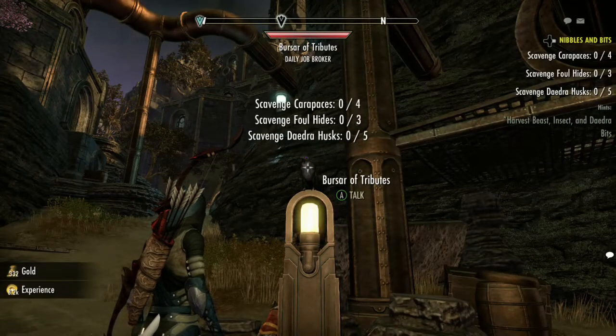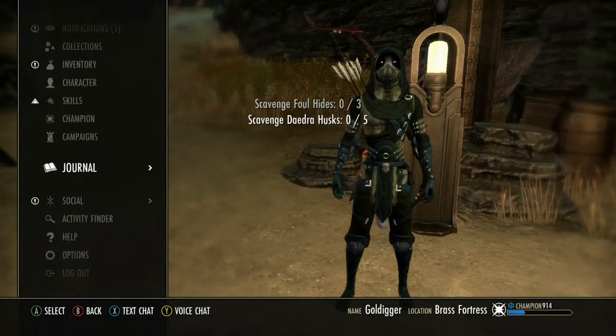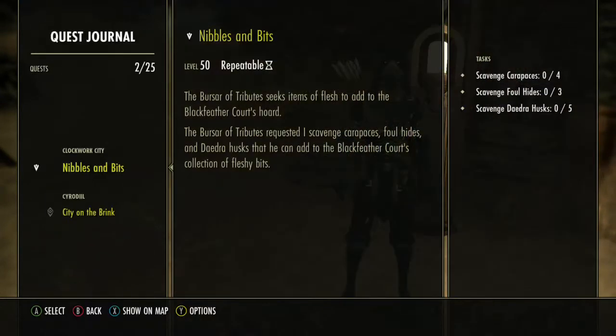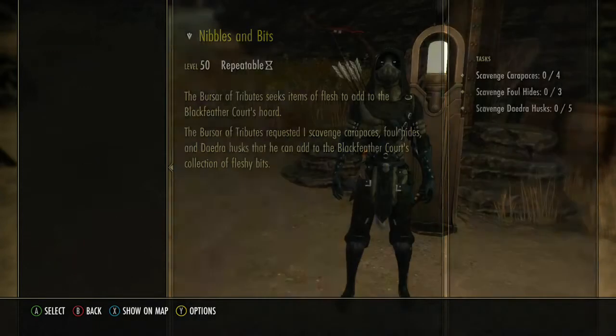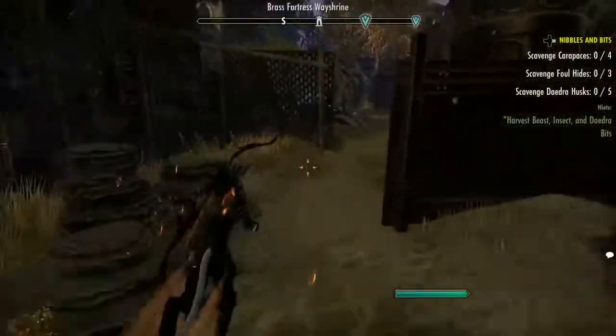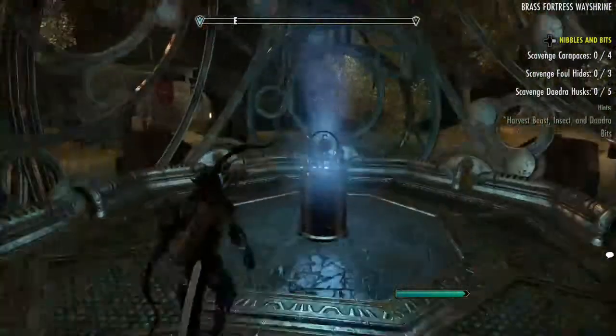We are outside the Bursar Tributes and I just picked up the quest Nibbles and Bits. This quest needs you to go and scavenge Carapaces, Fowl Hides, and Daedra Husks. I have some good places to get these. The first one we're going to get is the Carapaces — those are pretty easy. You can get them from wasps or crabs, and I'll take you to some places to get them really easily.